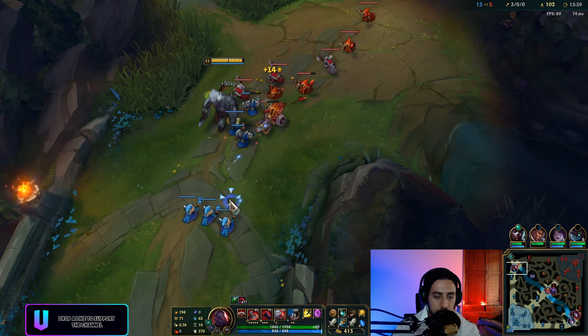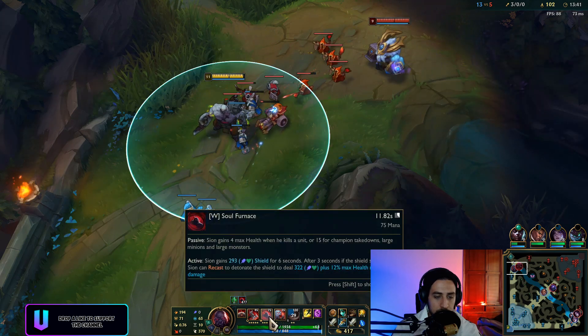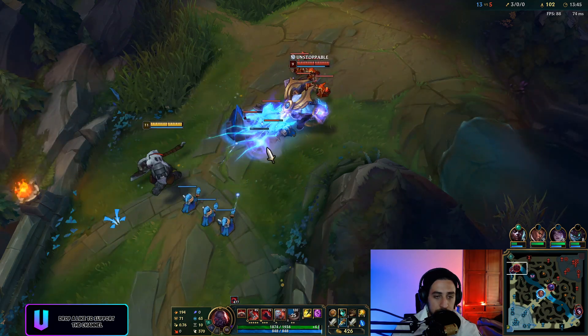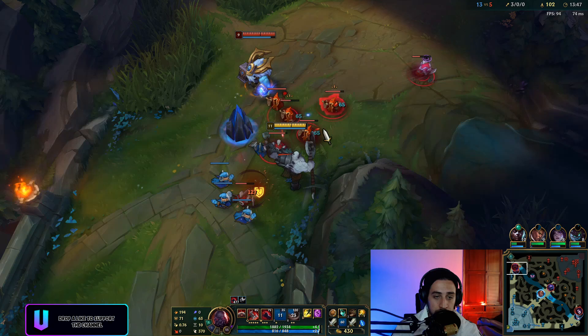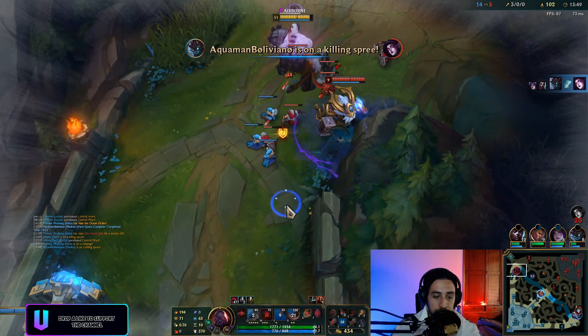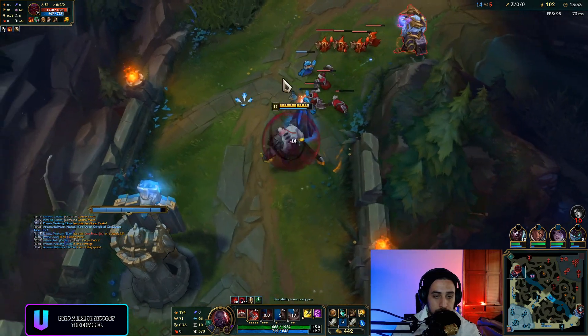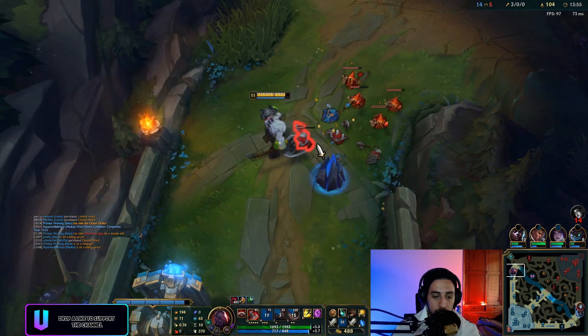I have a ton of HP — and I haven't even built HP items. I must be getting it from my W passive. Let's check out the interaction. I messed up — I hit the wrong minion there. I'm gonna have to wait a little bit more then.